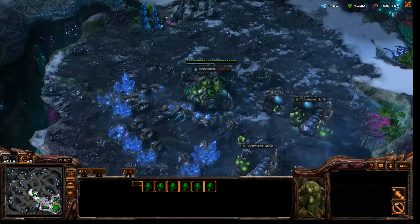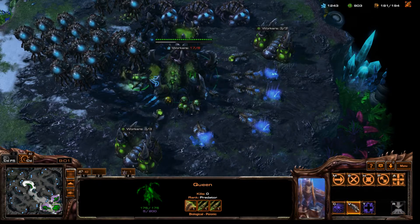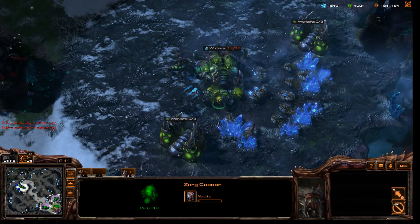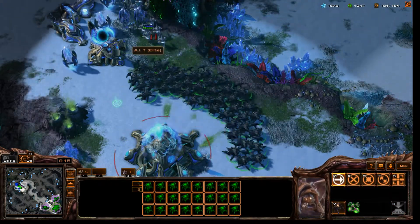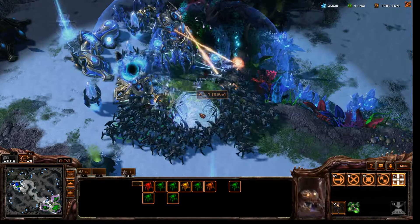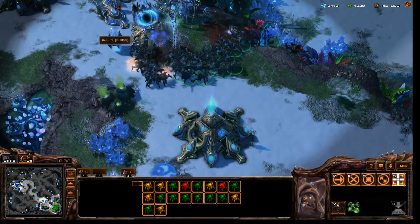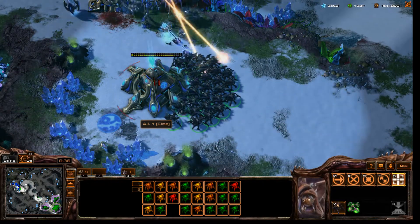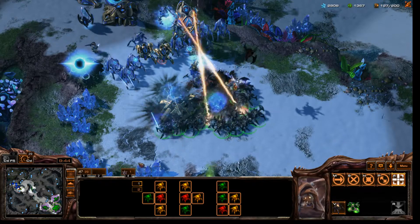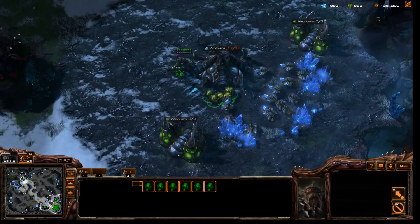I'm attacking — or just checking so far. As long as I won't get attacked from behind, things shouldn't go sour. I'm building more roaches and doing the injects — it's just hard work. We are engaging them. They're stuck because of the terrain. Now I'll take this out and attack with my full force.